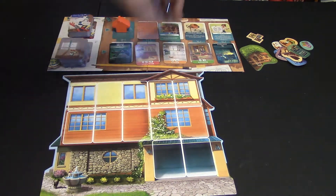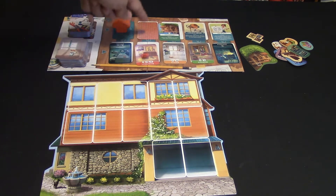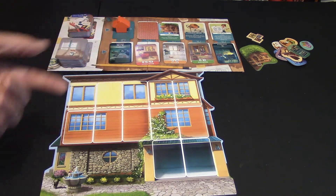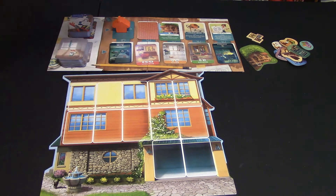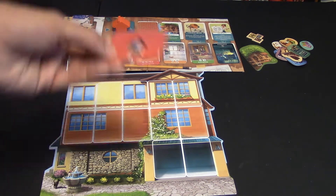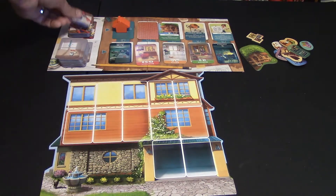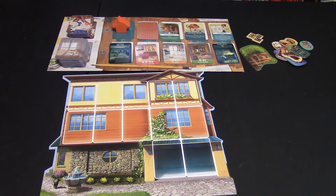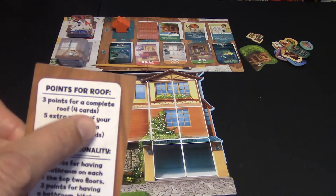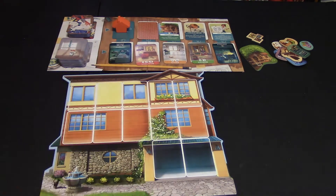On top of getting that bottom room card, you're also going to get the adjoining top card, which could be a range of different things. It could be a roof card — there are several different color roof cards in the game: purple, red, brown, and orange. The game will give you bonus points if you have all the same color roof at the end of the game. Some roof cards give you an extra point for having a window. The scoring board says three points for a complete roof, meaning four cards, plus five extra points if that roof is one uniform color, so you can get a bonus of eight if they're all the same color.